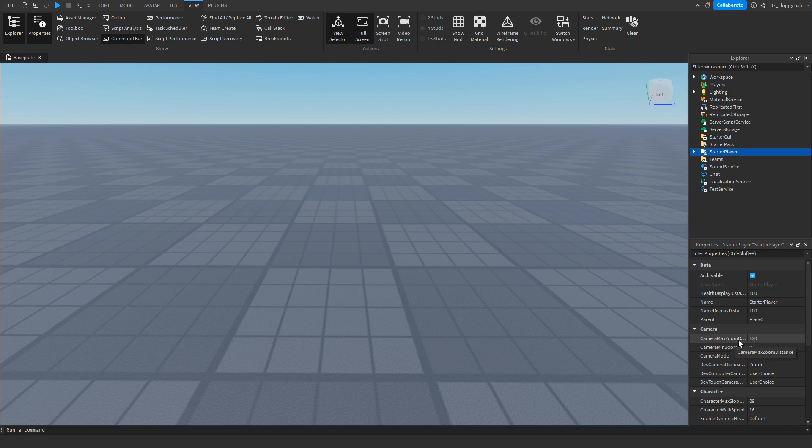By default, the max zoom distance is 128 and the minimum is 0.5. Let's go test the default settings.